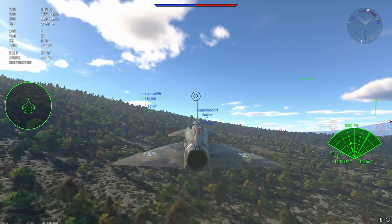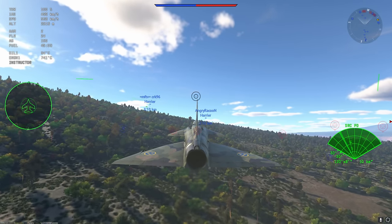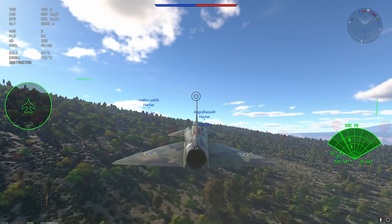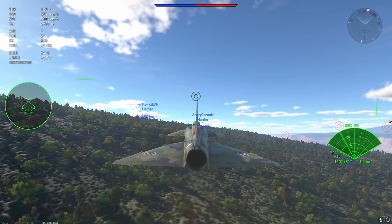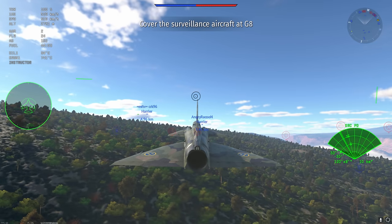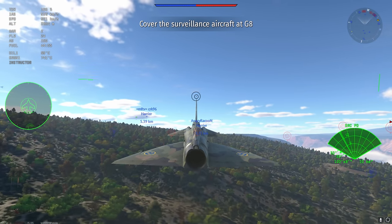We're on a particularly unfavorable map — the Grand Canyon one. I've since put it in my ban list because it is just huge. One thing the Vigan does is it sucks fuel like you wouldn't believe. I'm not even using the afterburner here, just cruising at 100% throttle, and that's just absolutely ridiculous.